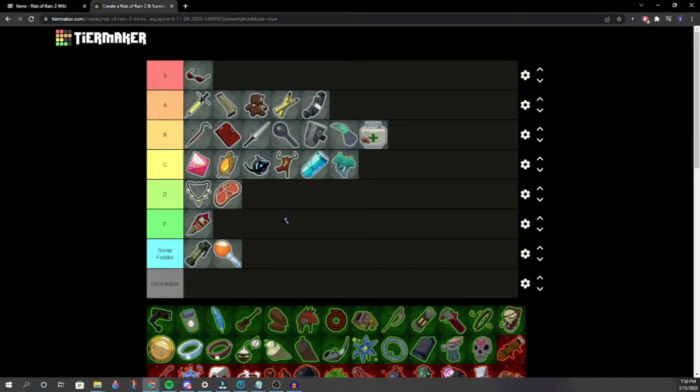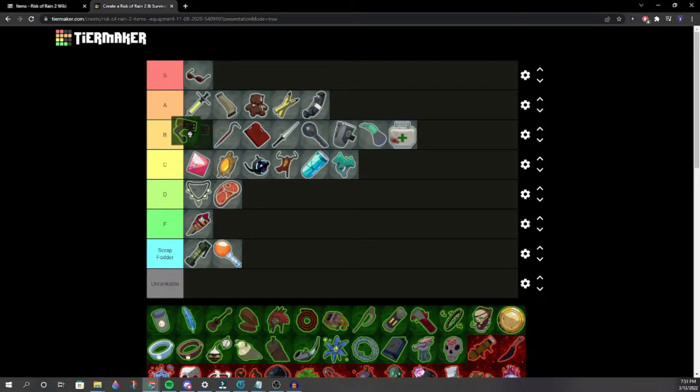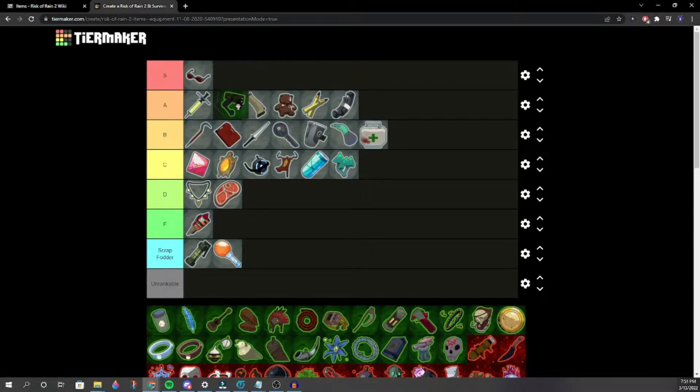Into the green items. ATG Missile Mk. 1 — mid A. One player says it's bad because everything with a proc is bad, especially when you use Purity. Others love ATG. After debate we place it around mid A.